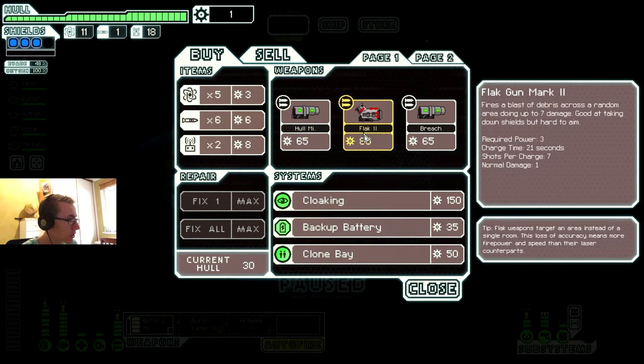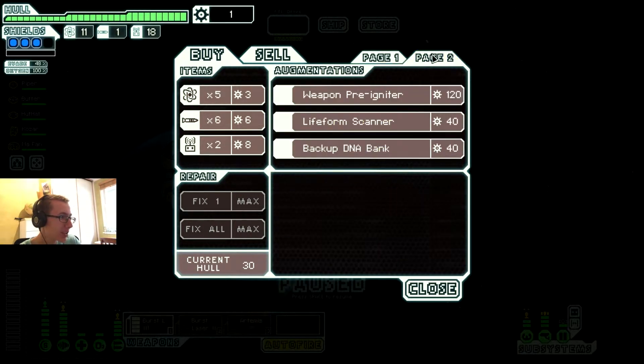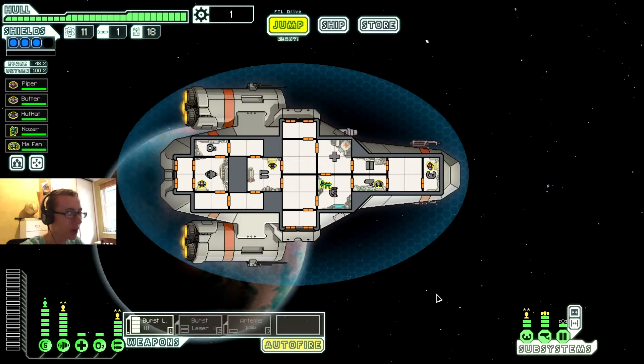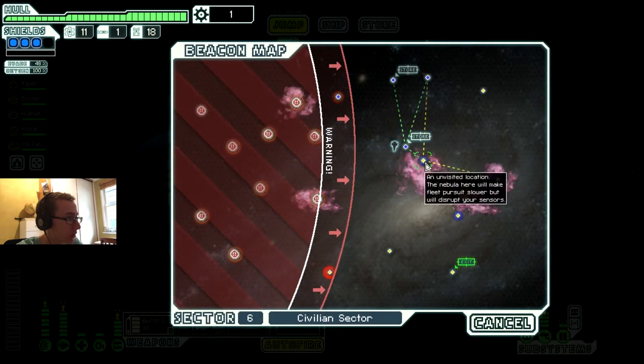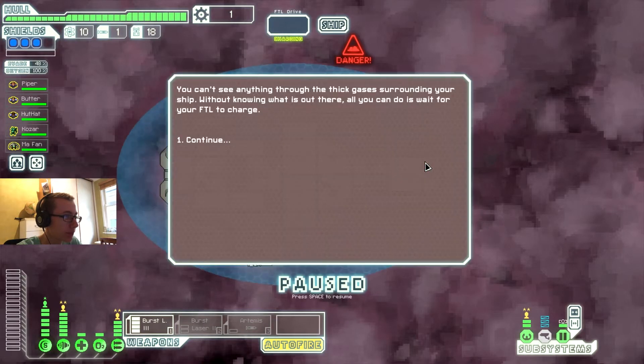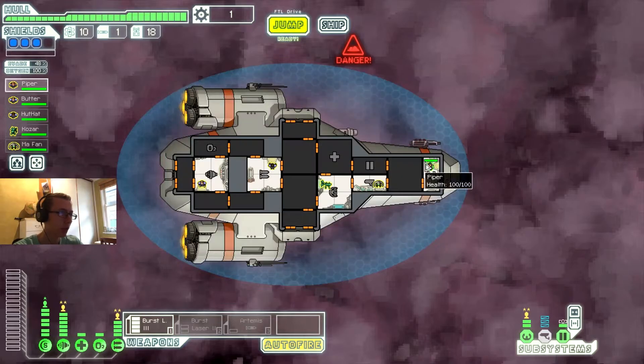What does this one do? Charge time 21 seconds, seven shots — damn, that's crazy. They had a weapon pre-igniter — I really want that. You know how helpful that would be? Just as soon as you arrive at a beacon, you get to fire all your shots. That would be great — it means you get to just shut down their weapons straight up. Alright, let's see — nothing here.